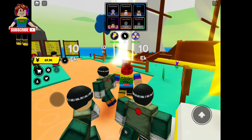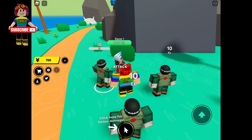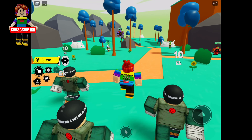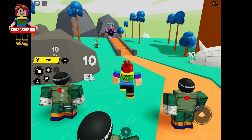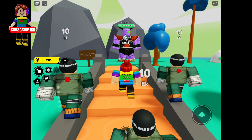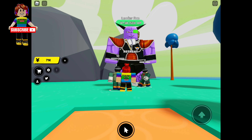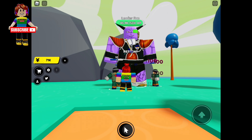This game reminds me so much of Pet Simulator — you can click three times since you get three characters, and they fight and attack. You earn HP and coins. If you go up high, you can find and fight the biggest boss on the map, which gives 50,000 HP. He is the leader.